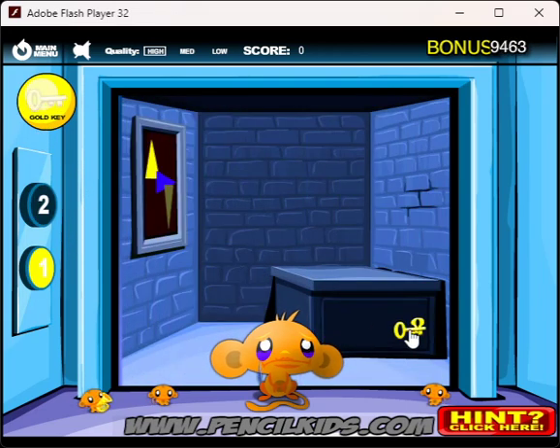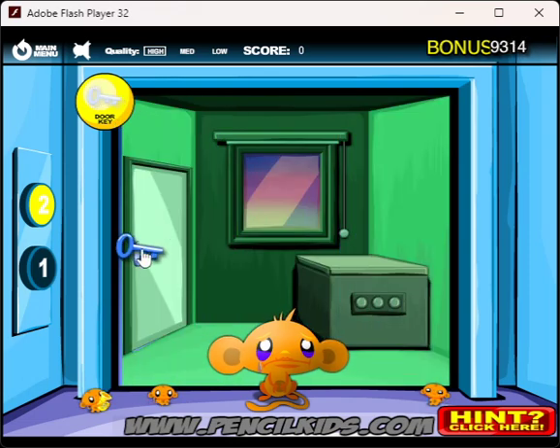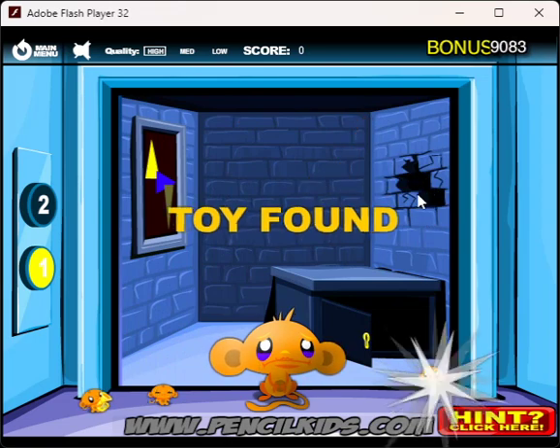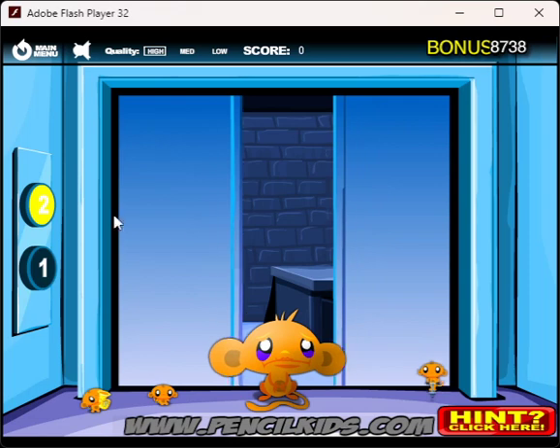Alright, we have two floors here. Use the gold key to open with. Elevator style stages are one of my favorite types of stages, so I love this Monkey Go Happy Elevators. We have to find toys — the object is to find toys for our mini monkeys here.